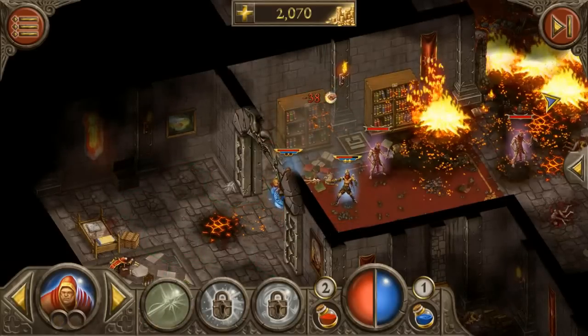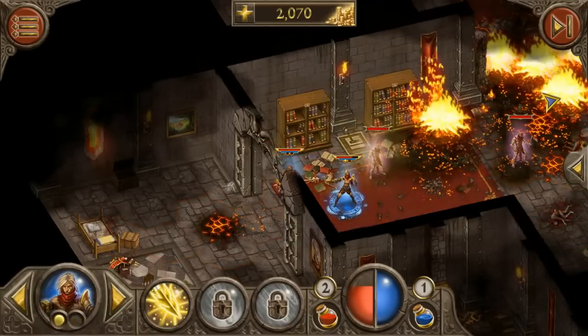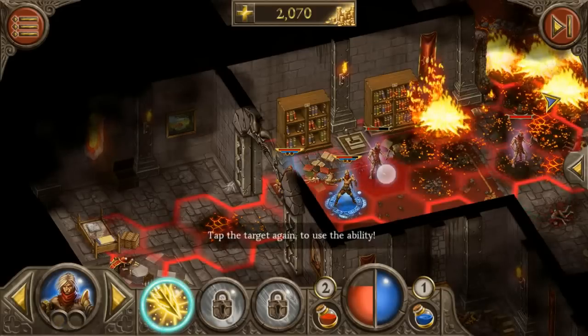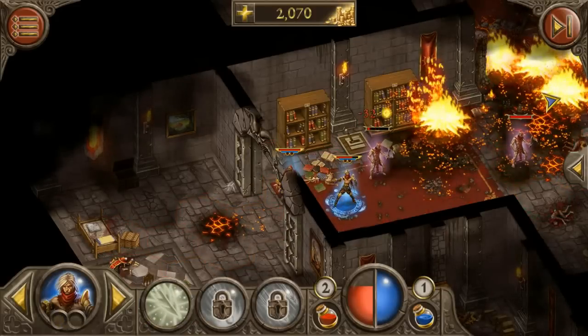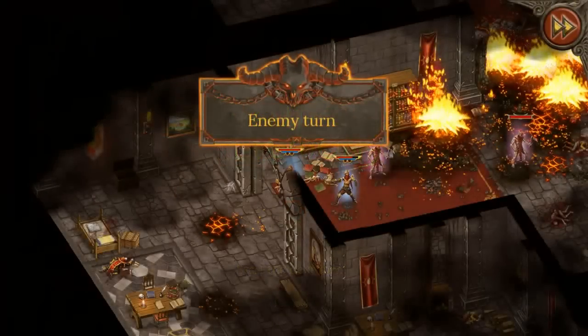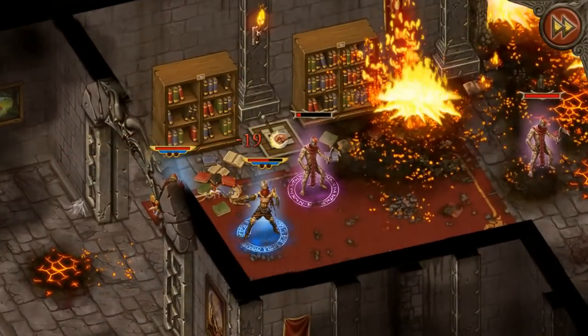He's done. We can attack this guy now. We can attack him again, but that was not enough to take him out, and we have to end turn because we don't have enough points to continue. He attacks us and we should be able to take him out right after.